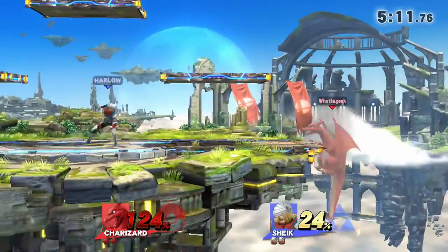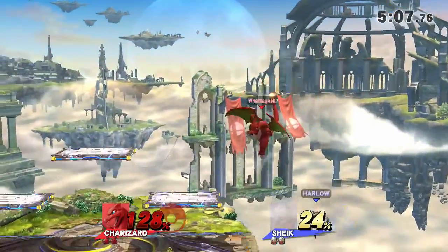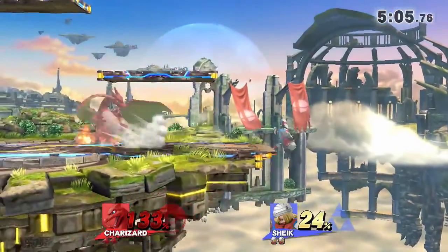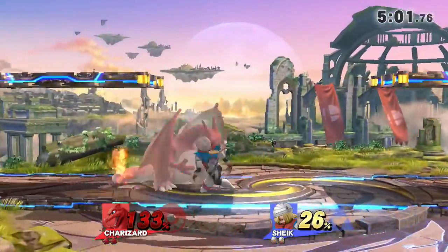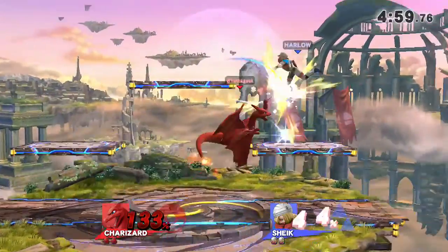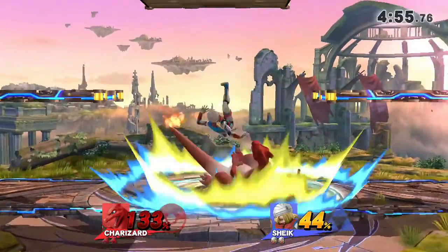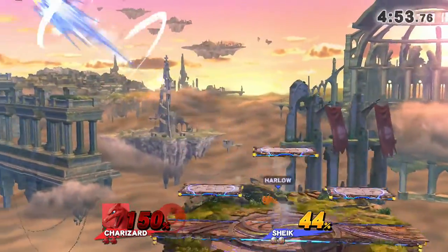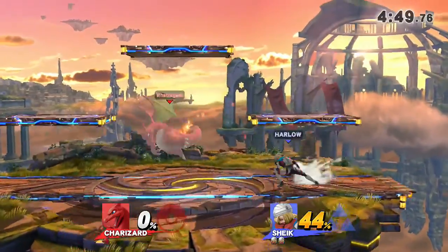Harlow is going hard right now. He sees the clear advantage and is trying to finish him off. That's a superior frame data — don't question it. Got the up B to pop him off a little bit. Shows the back air. Gets a follow-up. A little bit more damage. Reset to neutral. Got the read he wanted.